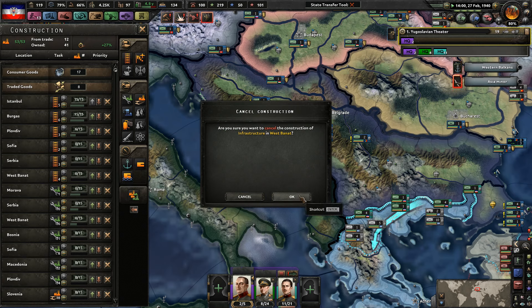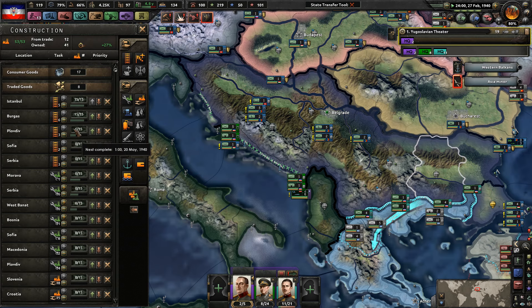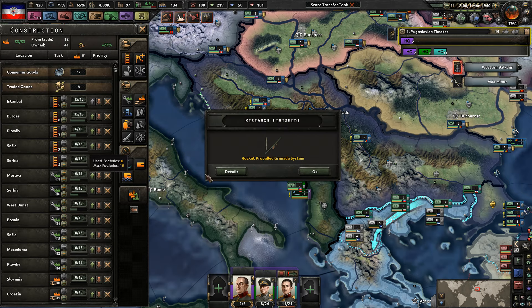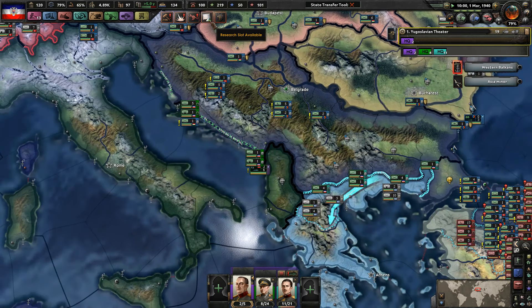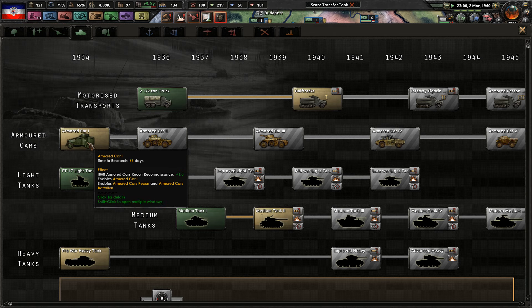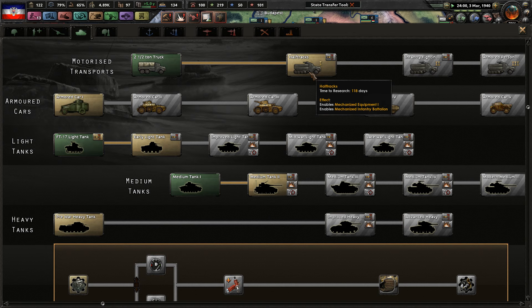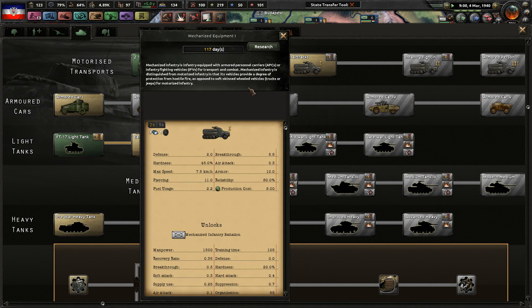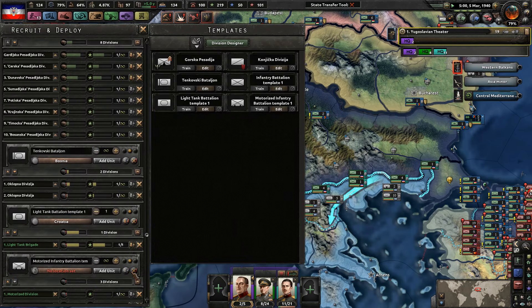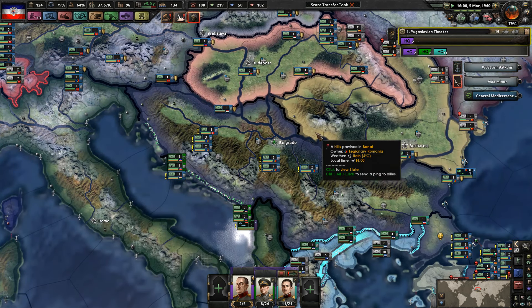We don't need a West Bonade - get out of here. We've got some better hard attack. Two-ton truck, half-track, armored car, mechanized infantry - we're motorized. Mechanized infantry battalion - let's research that. And you know what, just cancel this - we'll just wait until we have the mechanized infantry instead of the motorized.